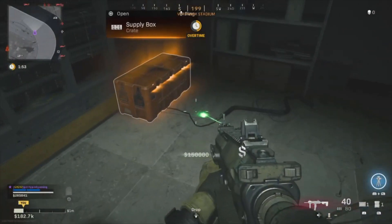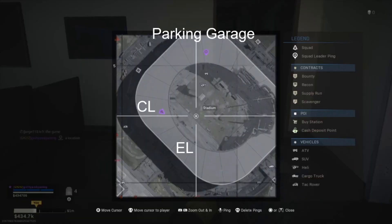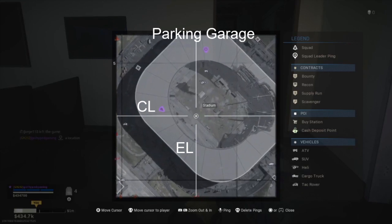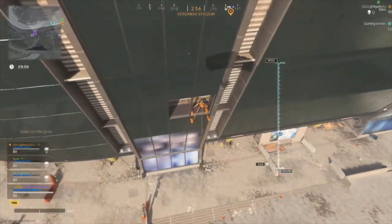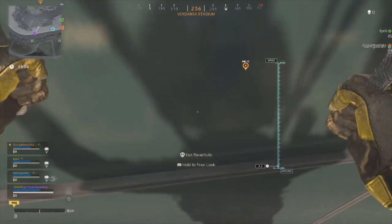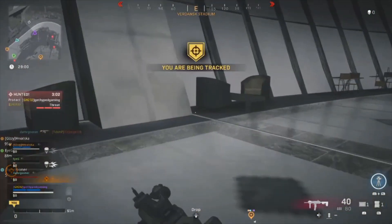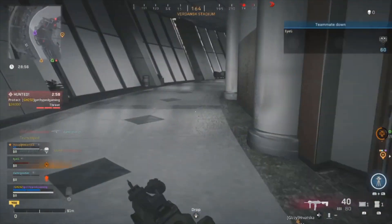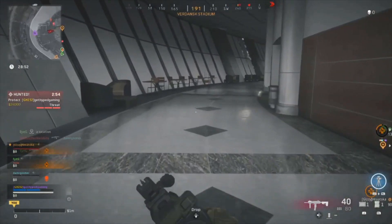We've laid out on this map where every single door is so you can get right to it. Our best advice to do this properly is to find the opening at the top level of the stadium and fly right into it — there's a busted-out window. That way you're not dropping into the middle like everyone else, and you can get right in and start searching for these blue cards.